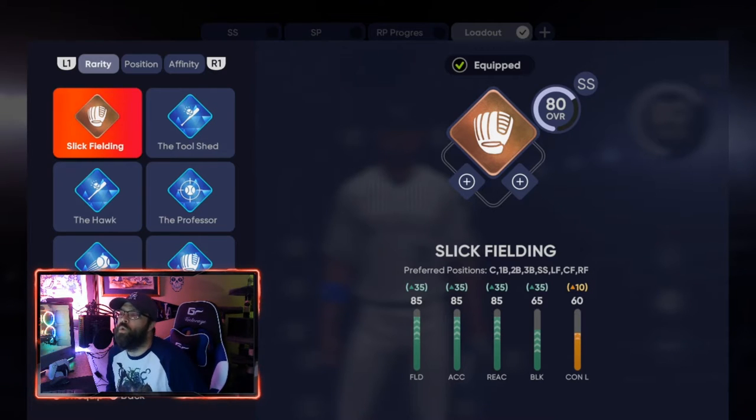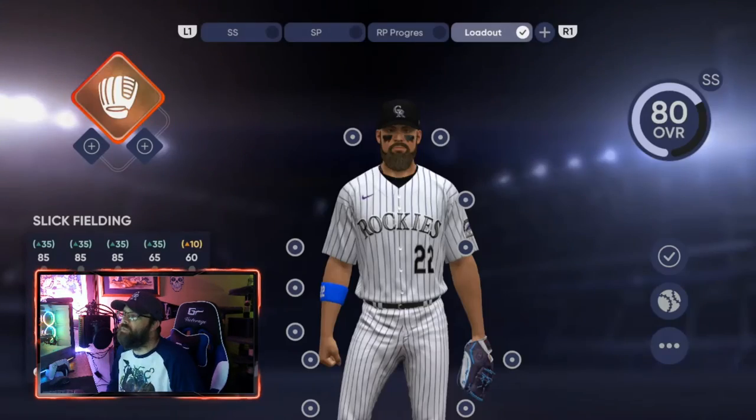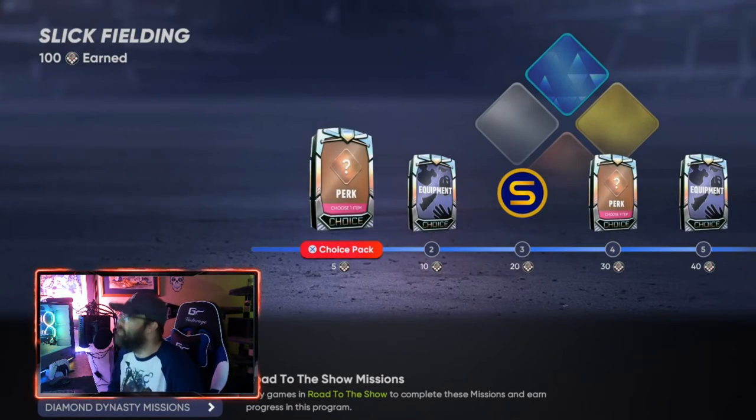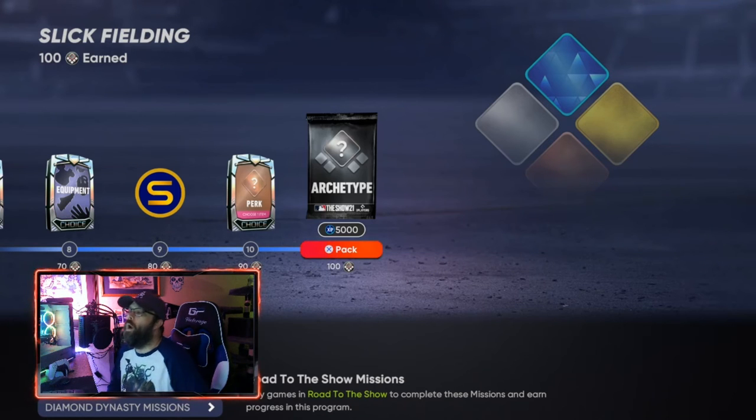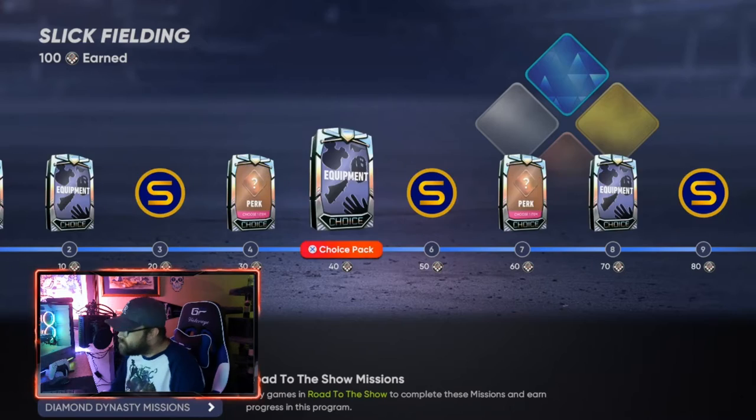When you move on to the next archetype, you first have to complete all of the missions on this one. There are missions you have to complete to get through the program, and you can do it by using either the glitch method or you can actually play through it. I have a video on the glitch method if you're curious, and you can go through that, or you can actually play through it and spend the time to do it if you like.